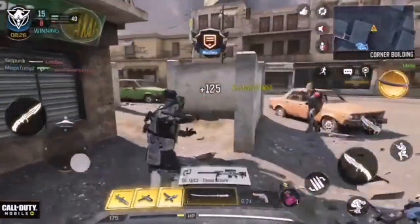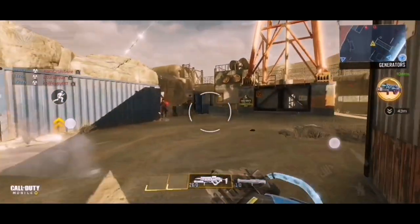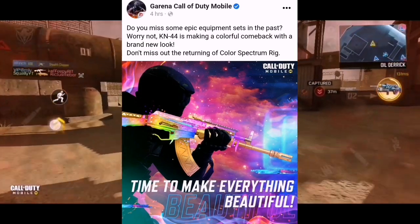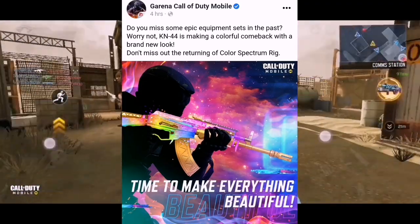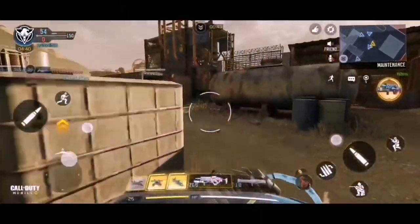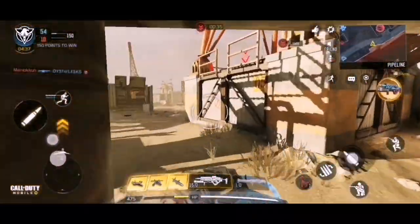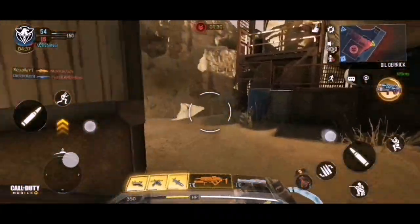For the last part, this is coming from Call of Duty Mobile Garena. They went ahead and said: did you miss some epic equipment sets in the past? Worry not — the Kane 44 is making a colorful comeback with a brand new look. Don't miss out on the returning Color Spectrum rig. If you guys did not know, the Kane 44 Color Spectrum has been updated and if you own this gun it would have been updated to a brand new look. There is going to be a new lucky draw which I believe is going to be this Friday.